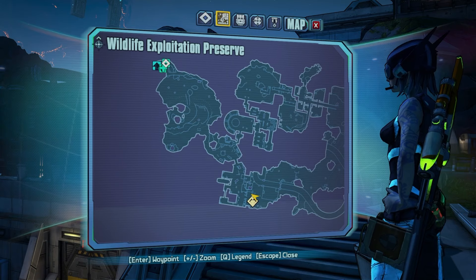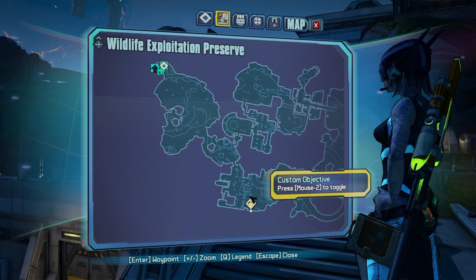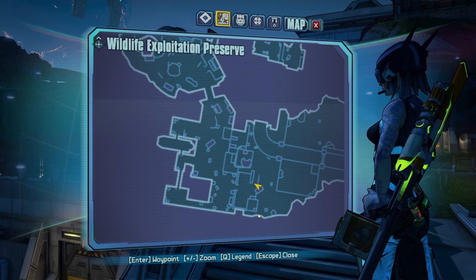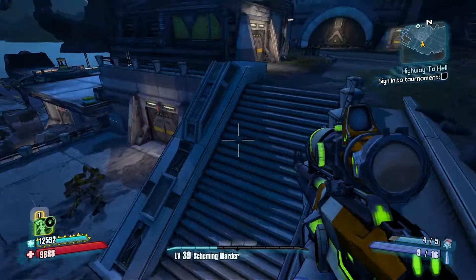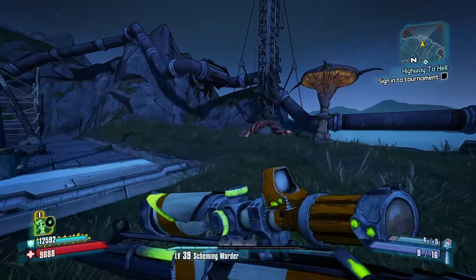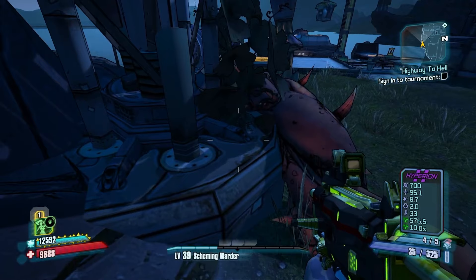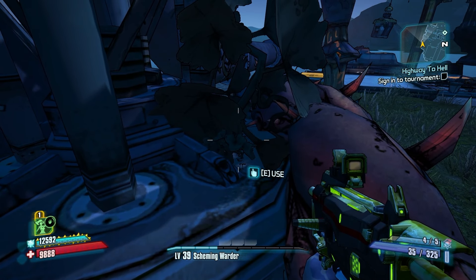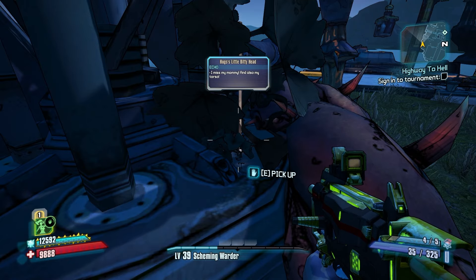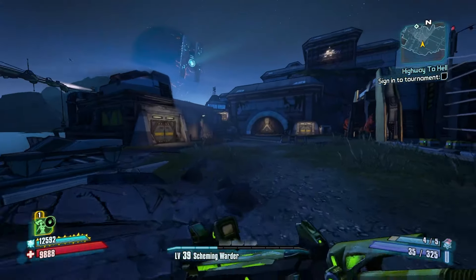Our next easter egg is going to be in the Wildlife Exploitation Preserve. This is where you're going to spawn on the map. You're going to want to make your way through the preserve until you get to this area on the map. In this little corner, this is where you're going to find the first part of this easter egg. You make your way over through here, and you have this bridge that'll get you down. You're going to want to make your way over here until you find this little vine right here, and right behind the vine, you're going to find an echo device: 'Pug's little bitty head. I miss my mommy and also my torso.' You're going to pick that up. Once you collect the first teddy bear, which is right there behind that vine, you're going to make your way this way.